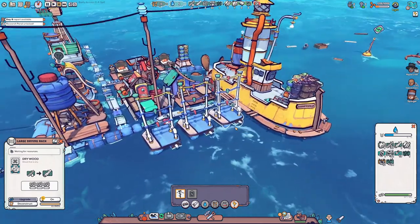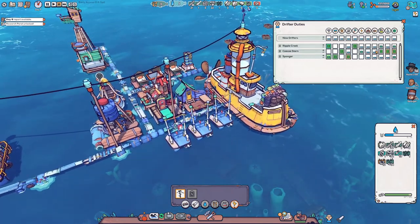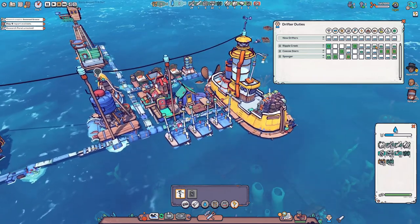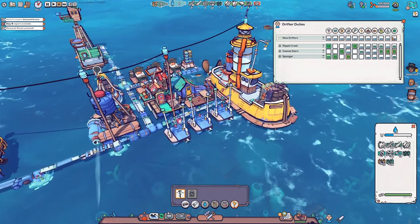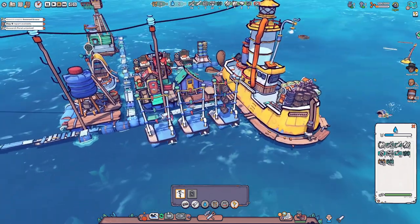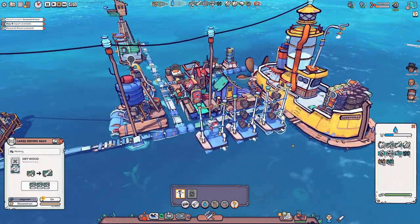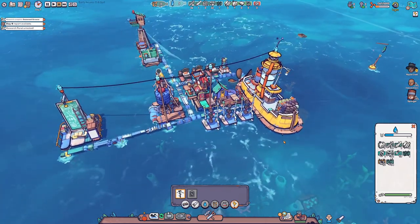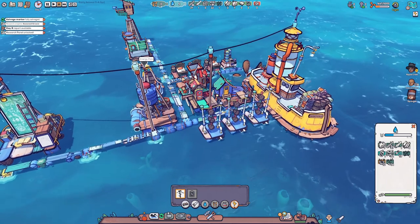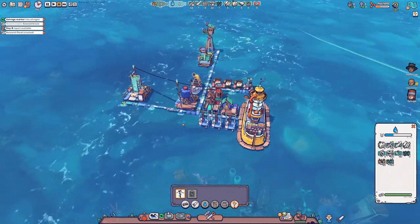I always forget to set that to two people so they can all go out there and work on it. We need someone that's doing a low-priority thing set to haul first - they should be hauling before they go out and salvage something. There we go. That is triple - we've literally tripled our drying capabilities. Holy cow, that was a huge limiting factor in what we were doing. Look at all that potential firewood. Things are coming together.